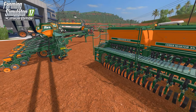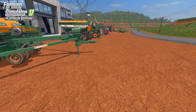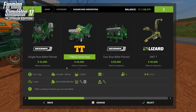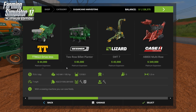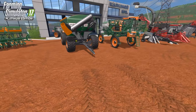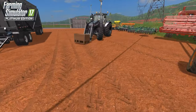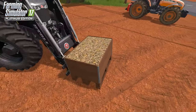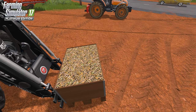Everything in the store is priced about what you'd expect — nothing too crazy. If you're playing a legit-style game this will certainly benefit you. The black Massey Ferguson is a mod I have because I like the black edition. What I was showcasing here are the sugarcane seed pallets. Sugarcane kind of reacts in the game similarly to potatoes — you harvest it and can use the harvested seeds right back in your seeders.